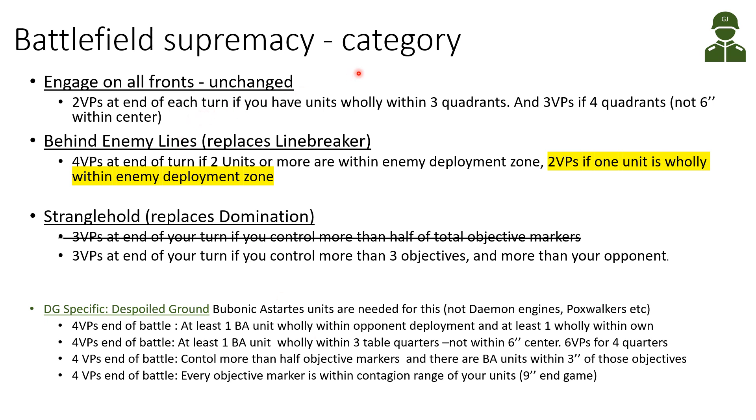In the Battlefield Supremacy category, Engage on All Fronts is a popular choice in general for Warhammer 40K. This is unchanged - two victory points at the end of each turn if you have units wholly within three quadrants of the table, and three victory points if you have units in all four quarters, with each required to not be within six inches of the center.